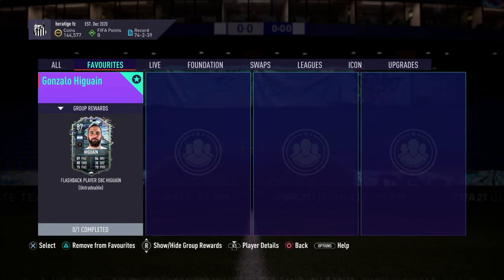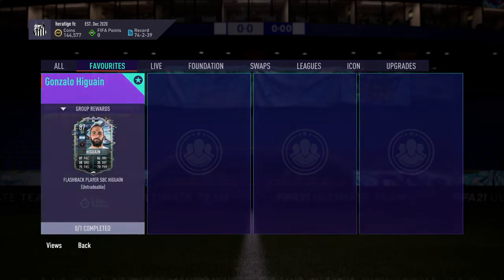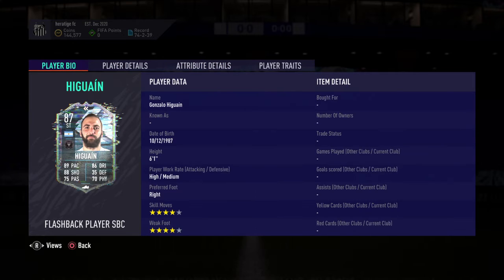What's up guys, welcome back to another player review on the channel. Today we're looking at the newly released Flashback Gonzalo Higuain. The SBC is currently around 80 to 85k, so I think very good value — you're getting an 87-rated card out of it.